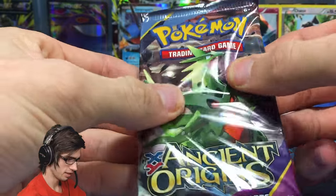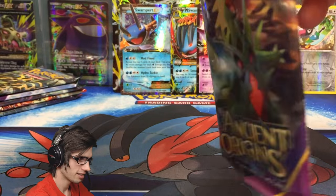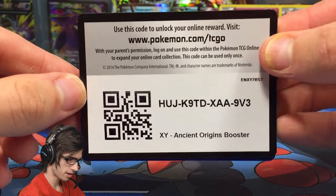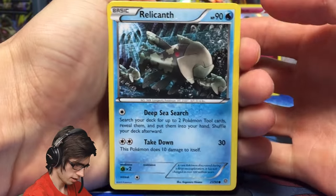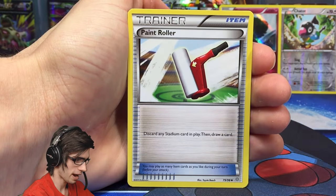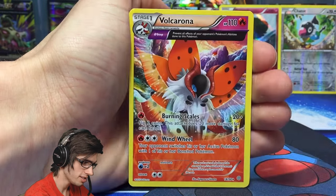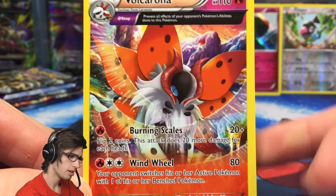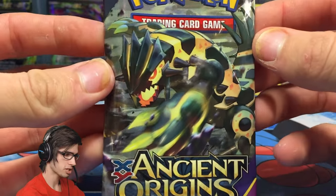Moving on to the Ancient Origins boosters — you can tell they're really loosely packed but all sealed. There's the code card — first in best dressed for that one! From this pack: Relicanth, Meowth, Eevee, Porygon, Baltoy, Whimsicott, Paint Roller, Gloom, Drillbur, Reverse Dangerous Energy, and the rare is a Volcarona Regular Rare. It's got 110 HP with Burning Scales and Wind Wheel. Not bad art — I think it would look a lot better with a holo foil behind it.